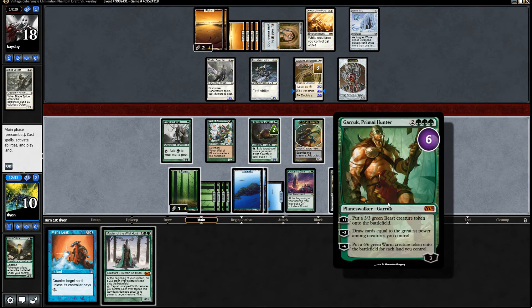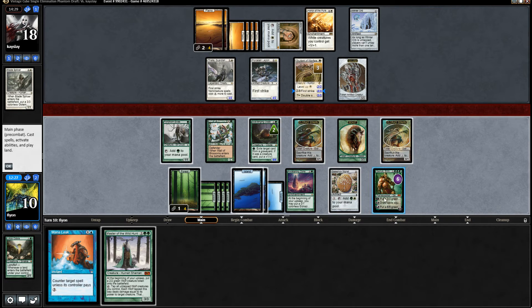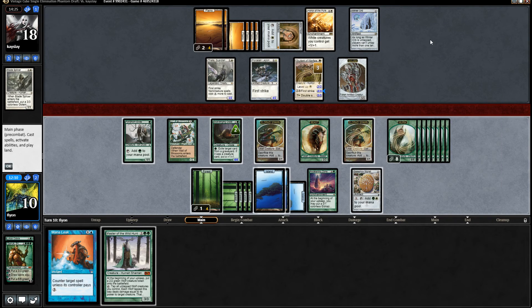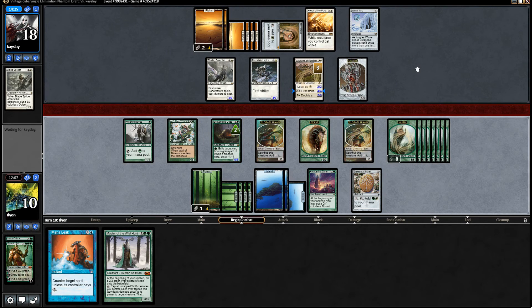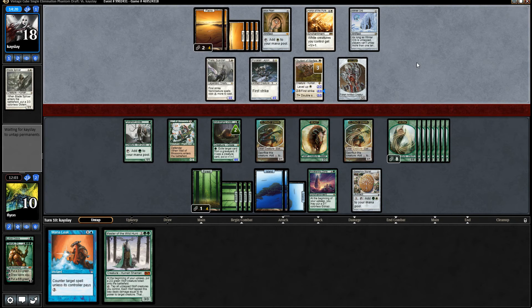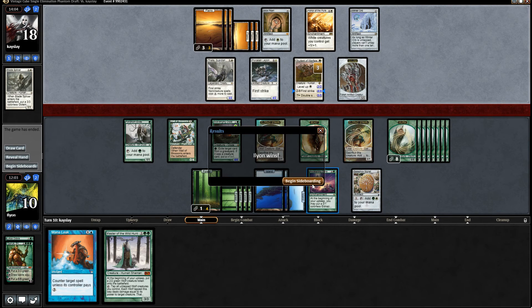I can plus Garruk again and then do it next turn and still have Garruk. But what does our opponent do about that? Like nothing, right? I don't think they can have an answer for it. We'll just Ultimate Garruk and just let them draw less things. We have Mana Leak to hard counter anything they play. And we can just attack all out next turn. Scavenging Ooze is going to be huge. They only have four mana - the only thing we can't counter is a one drop and we're not going to lose to that. Game two under the belt. Let's go to game three.